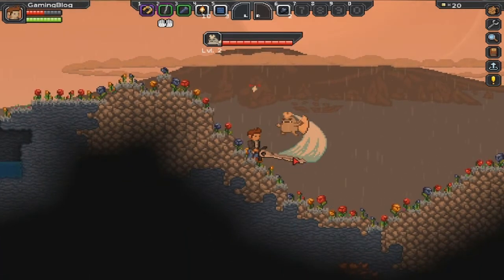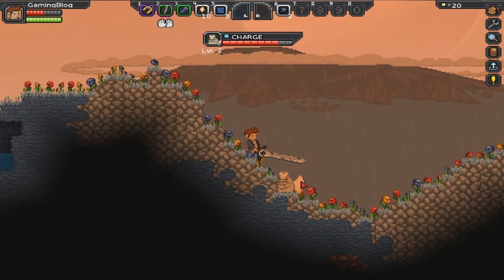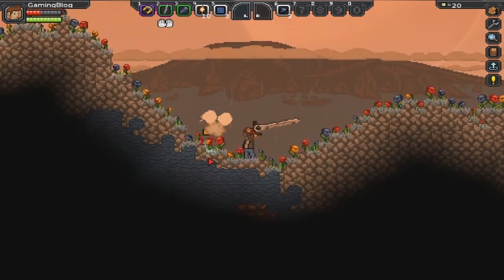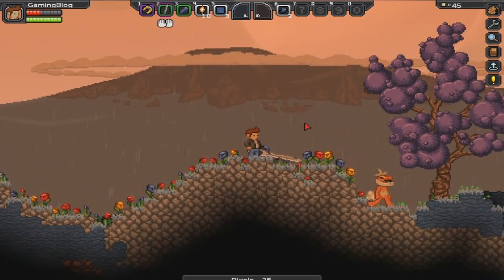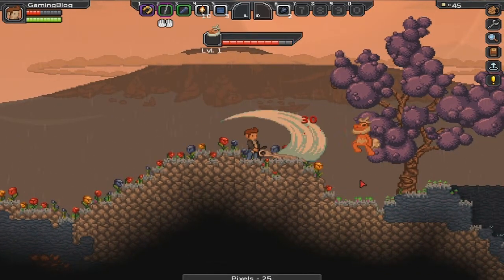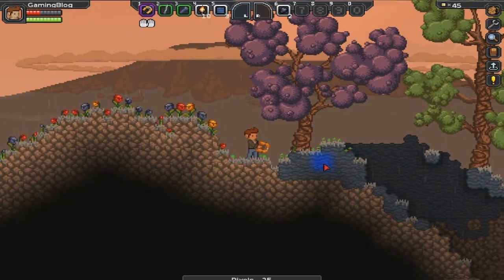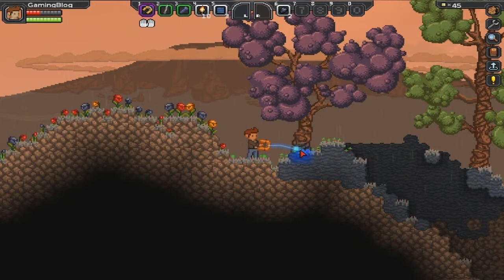I'd like to do a first impressions video with a couple of friends who also got this game, but that's not going to happen just yet. The game is still too early and I need to learn more about it before starting any proper gameplay. There's a tree over there which I'll take down in a minute — the tree has a nice falling-down animation, and the enemies also drop money in the top right corner, though I don't know what money is used for.